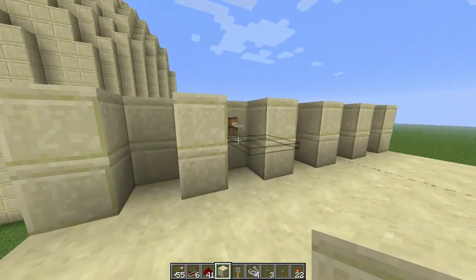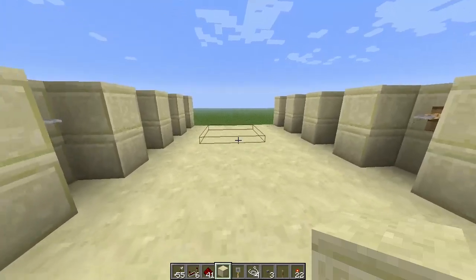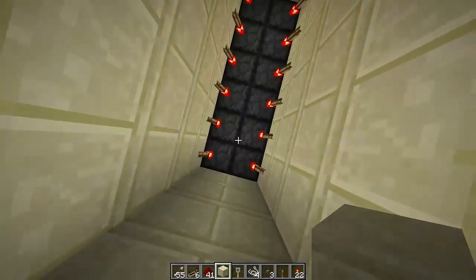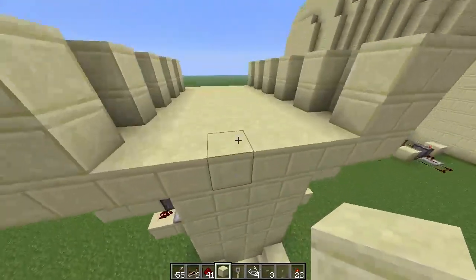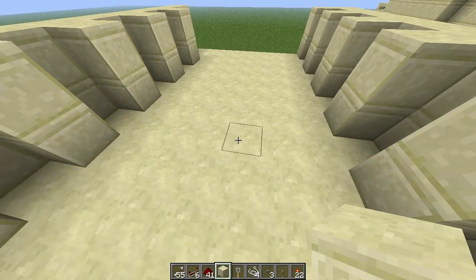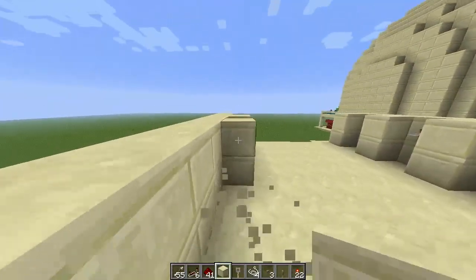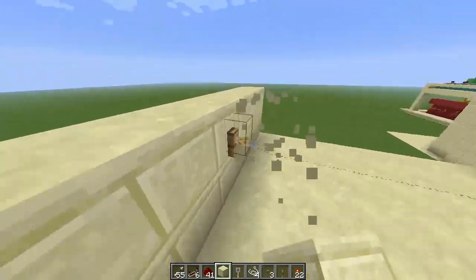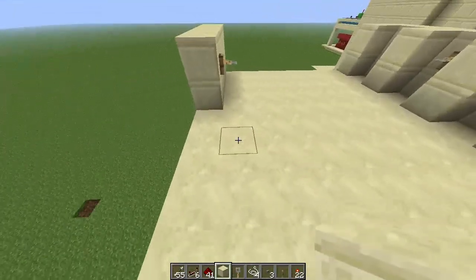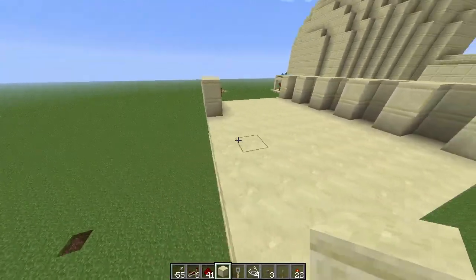We've got a tripwire coming across here, which — if there's a griefer or someone walking into your house — they're not going to see it. And by the time they do, it's going to be too late because they're going to hit this and fall straight down into a hole that just randomly appears, and in a second it's gone. You can see here the floor is completely flat; there's no evidence that there's even any pistons there. All these columns here are just decoration, so there's nothing hidden behind here. All the redstone stuff is below the floor, so you can have a room as big as you want with just a random piston hole in the floor, which is pretty cool.